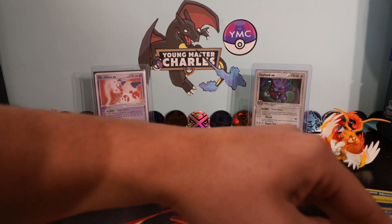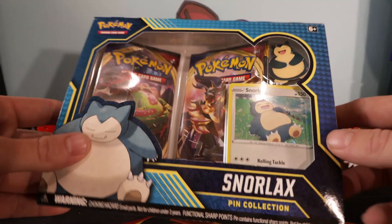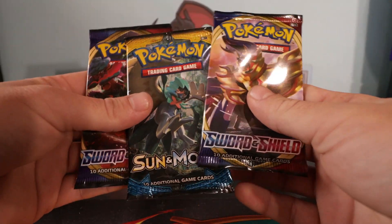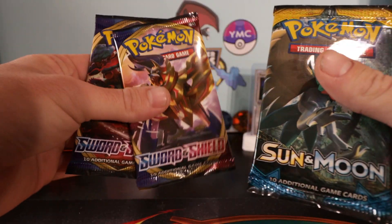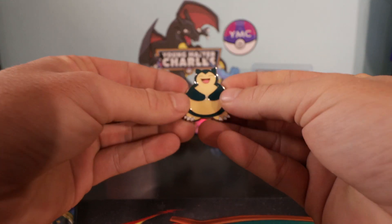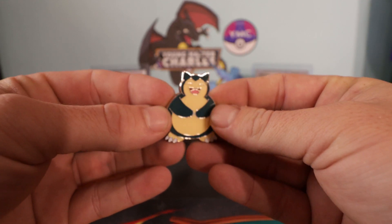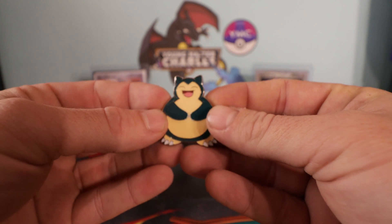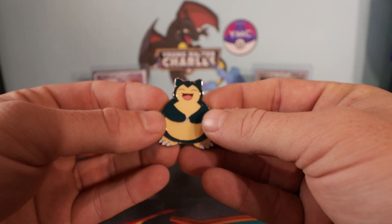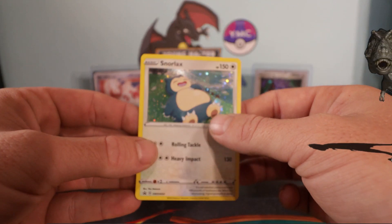And of course, this is the Snorlax pin - look at that, that's an awesome pin. We've got the Snorlax pin. Now I usually just put my pins in the box and put them away, but this is one I'm going to try and find a place for in my collection, because that's awesome, and it's always good to add a different Snorlax to the brigade.